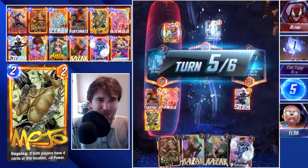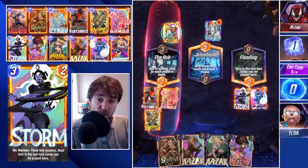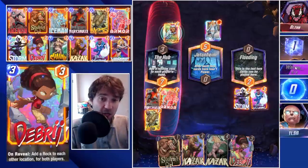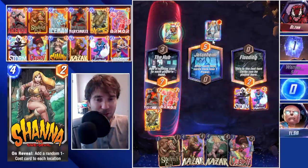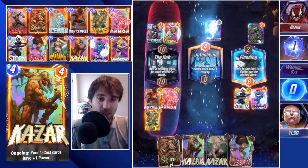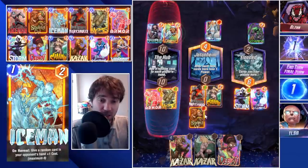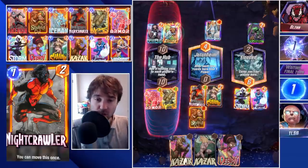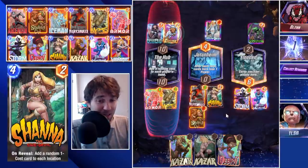They drop a White Queen, which is confusing. We push Blue Marvel into the Flooded Lane. We have Nightcrawler we can move, Squirrel Girl, and Debris for additional resources. We're fighting to win the Flooded Lane and the Hub. They have a Maximus in the Hub and a Scorpion in the Flooded Lane — not quite enough for them. We play Shanna to push a 1-cost into each location. Most likely we lose because Maximus is such a big resource — but we get the retreat. We'll take it and jump to the next game.